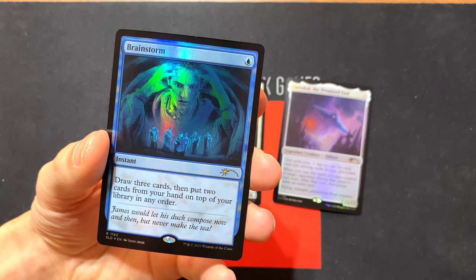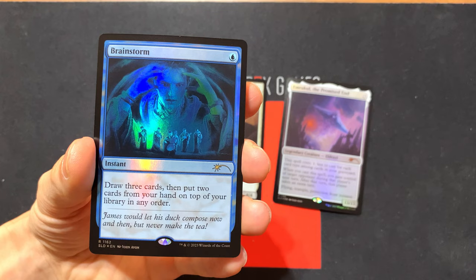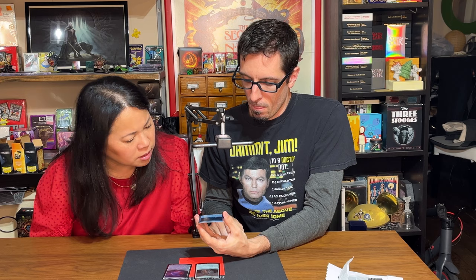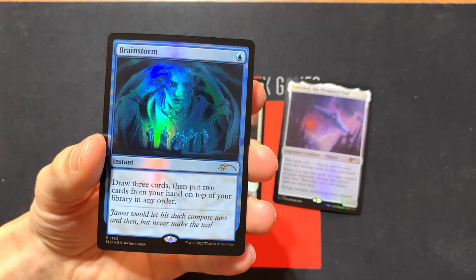Brainstorm — this is a one-drop Blue Instant. It looks very realistic, almost like they just took a picture of someone and dropped it in. Looks pretty cool. And then you've got a band down here playing some jazz or something. Draw three cards and put two cards from your hand on top of your library in any order. Pretty straightforward. Good old Brainstorm — classic.